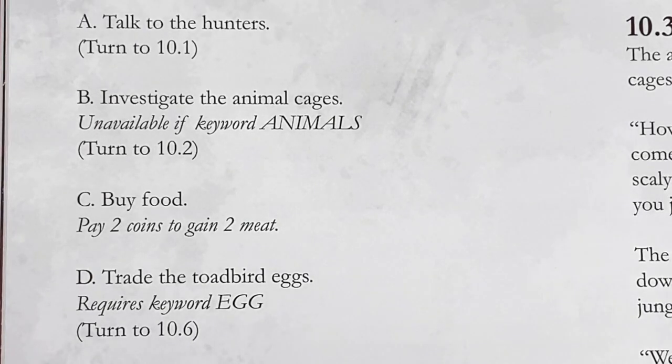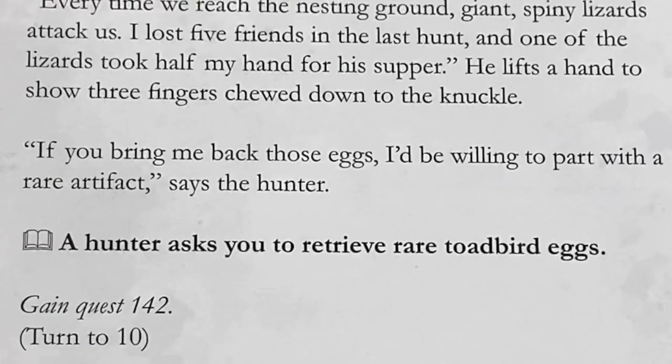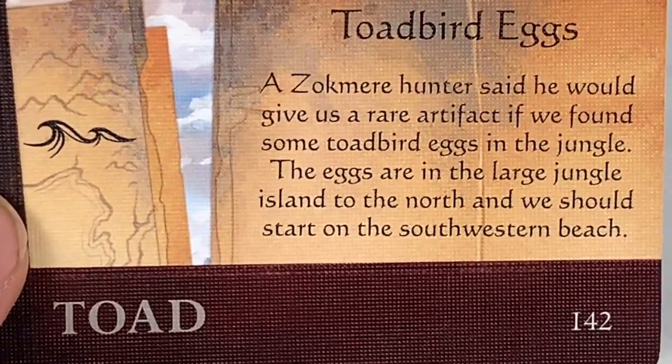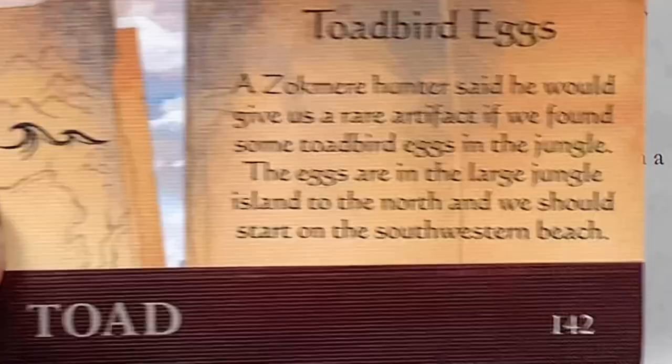We have five options: talk to the hunters, investigate the animal cages, buy food for two coins to gain two meat, trade toad bird eggs, or leave. I don't have any egg keyword cards, so let's start by talking to the hunters. An old hunter tells us of his search for elusive toad bird eggs - every time they reach the nesting ground, giant spiny lizards attack. He lost five friends and one lizard took half his hand. If we bring back those eggs, he'll give us a rare artifact. We gain quest 142: Toad Bird Eggs.